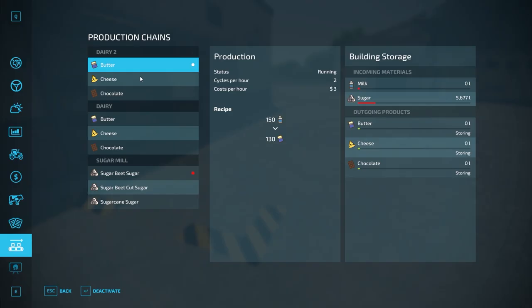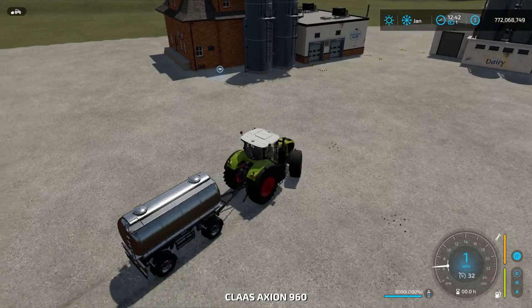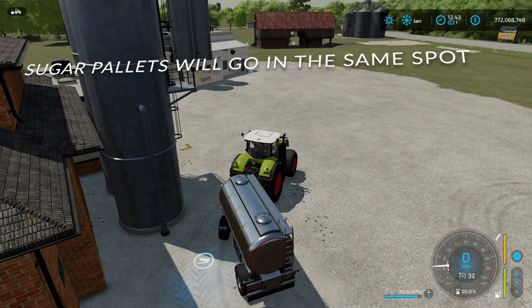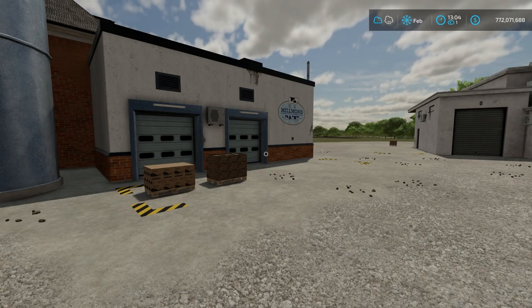We're going to go ahead and activate these. I'll activate the butter and the cheese, and activate the chocolate. They still need milk, so I'll get them some. To actually input a product into the factory, I hop in this vehicle which has some milk, pull up to that little dump icon, and it lets me start overloading milk into the factory. I'll do the same for the other factory, then fast forward time and come back when we have a pallet of chocolate, cheese, and butter.